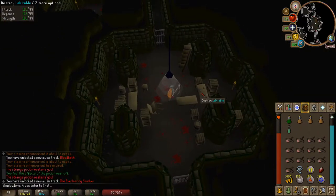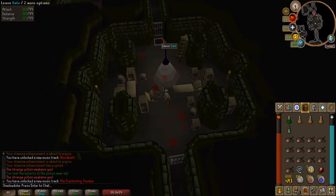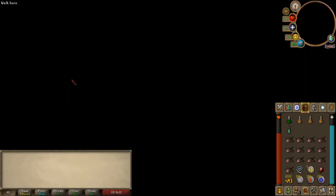Now that you've defeated him, destroy both of the lab tables. When both tables are destroyed, go back to the surface, go to the Slepe church graveyard and speak to Veliaf Hertz.